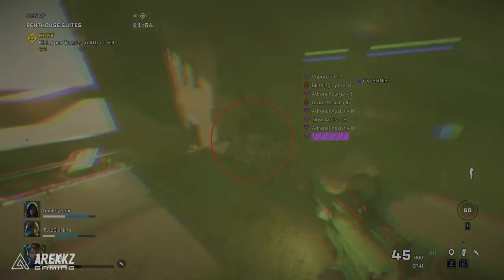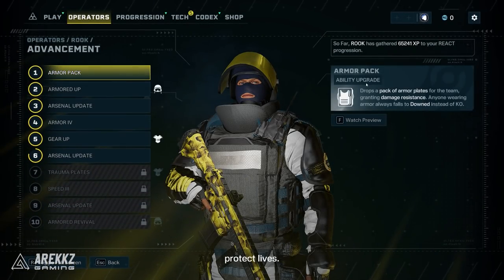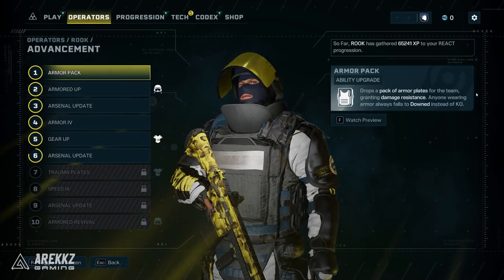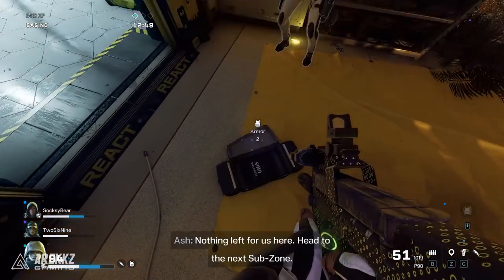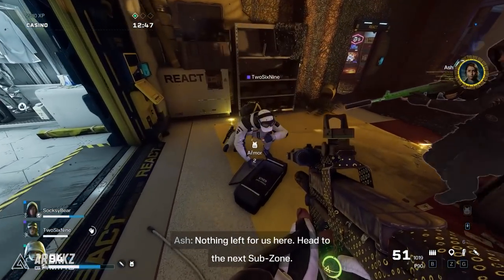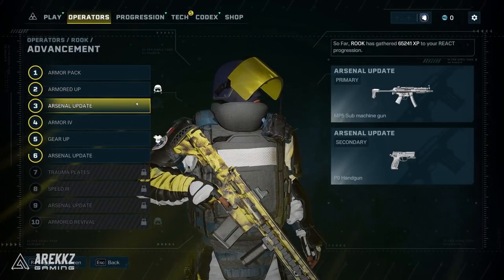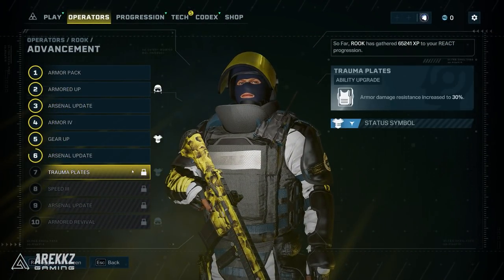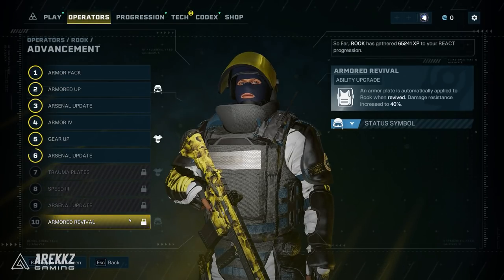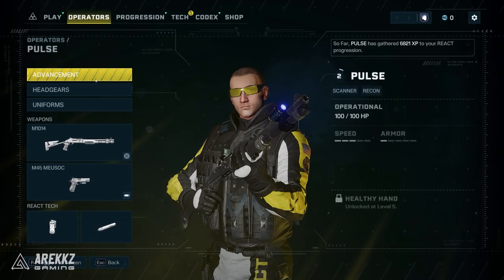After you've unlocked him, Rook is also going to be an excellent option. His pack of armor plates is very useful not just for reducing damage, but also for preventing you and your teammates from becoming KO'd. After you've gone down once, the next time you go down will result in a KO and you'll need to be rescued by teammates. However, if you have an armor plate, you will always go into the down state instead of the KO'd state, so Rook is absolutely excellent for keeping teammates alive.